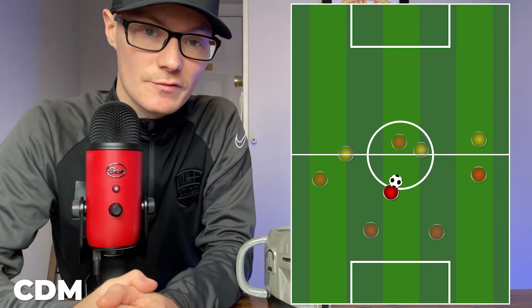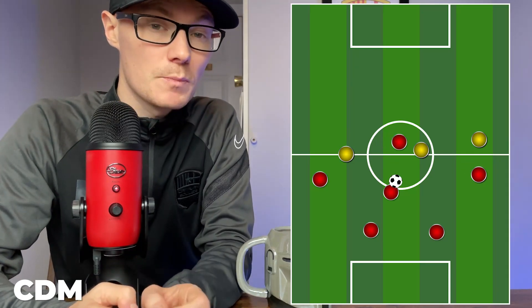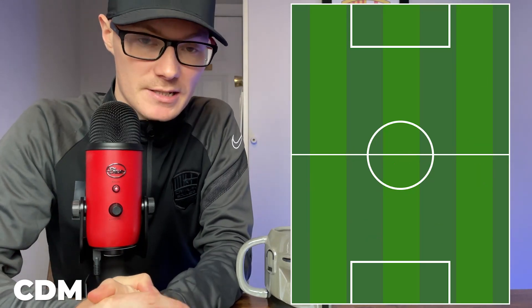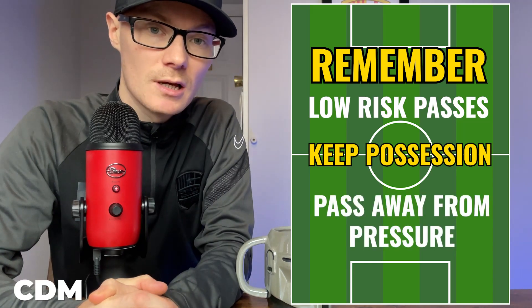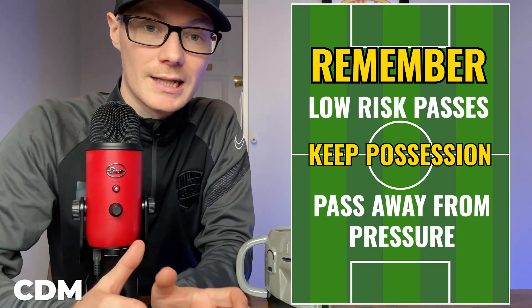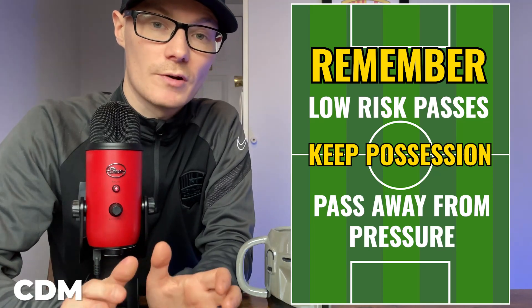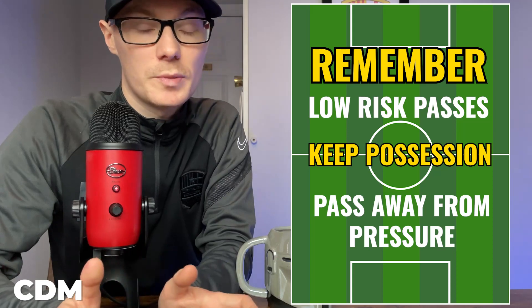When in possession a CDM should be trying to play forward, play into wide areas, and most importantly trying to keep possession. A CDM plays very safe passes, so if you're playing CDM you should be trying to play low risk passes to your teammates. Those low risk passes are more likely to find their target, less likely to be intercepted, and are going to go to players who have a low risk of losing the ball either by being marked or being in difficult positions to receive.